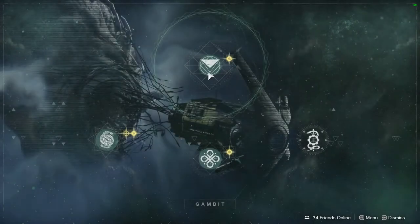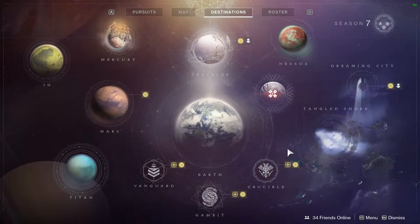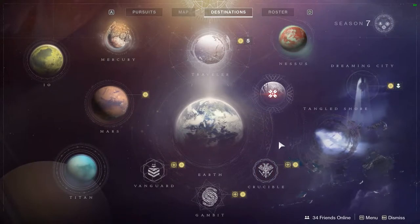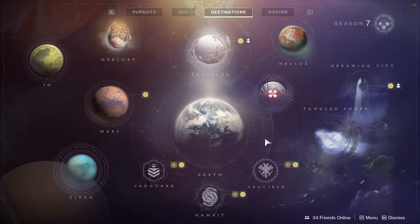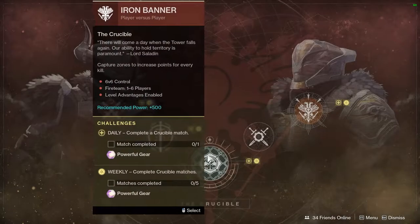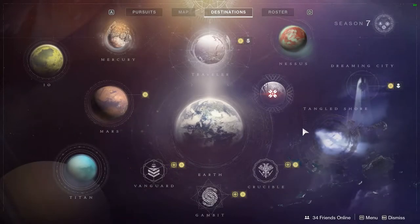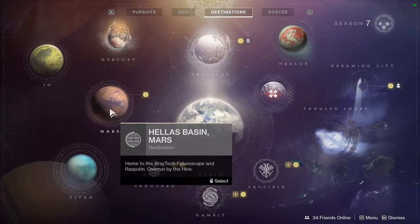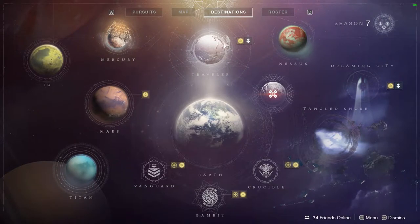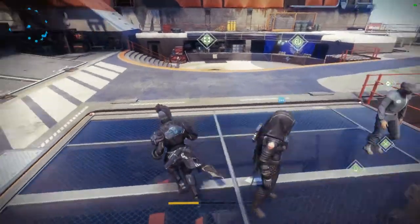In Gambit, the Reckoning boss is going to be the Shade of Oryx — last week was the Twin Knights. So if you're looking to farm for last season's weapons, the Hand Cannon Spare Ashes is available to farm now. In the Crucible, the Iron Banner is the weekly rotating playlist. The Flashpoint is on Mars. That's pretty much it for the Solar System.